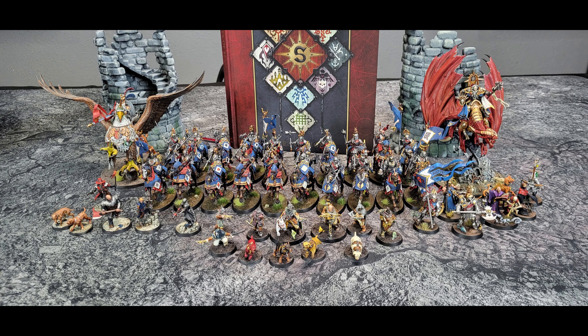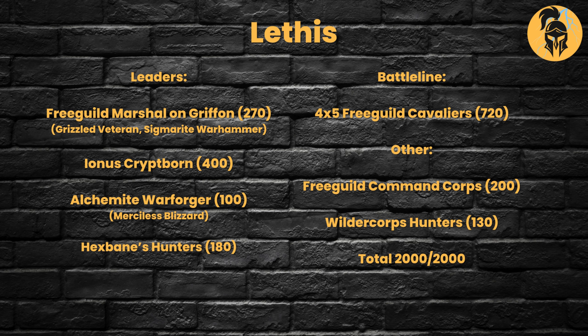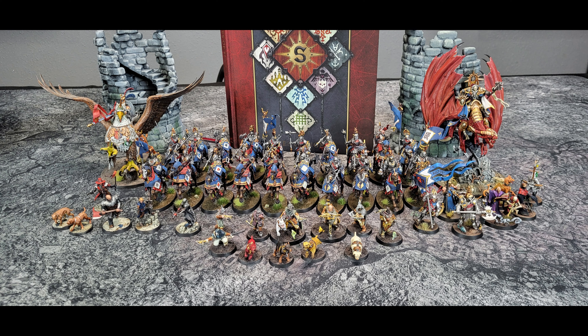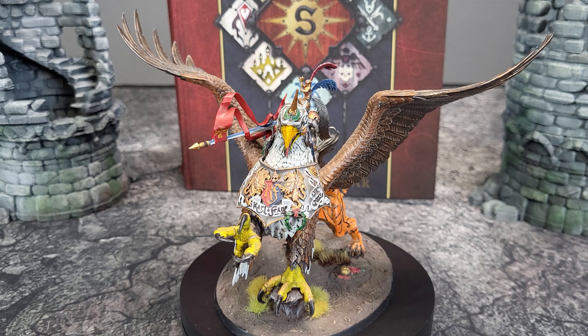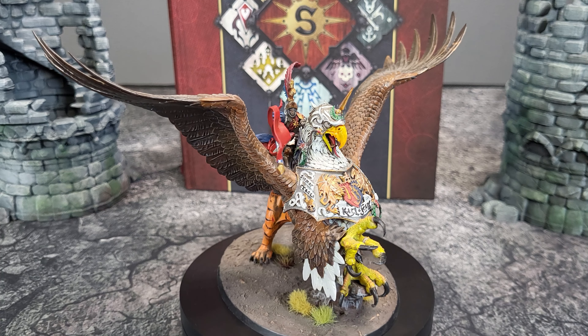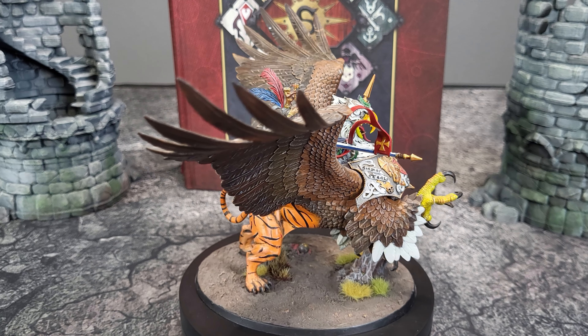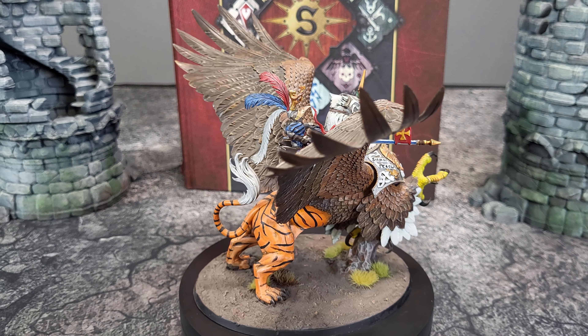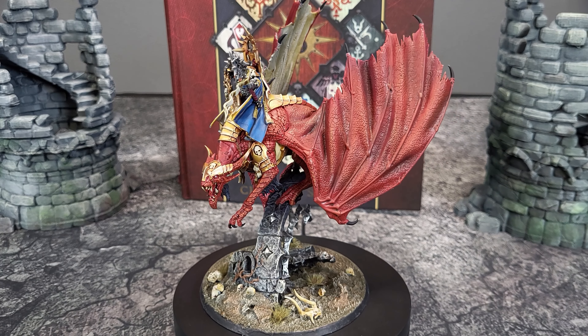Cities of Sigmar are back on the table for the last ride of the Dawnbringer Crusade, and we've decided to bring Lethis today. This turns all of my heroes who aren't wizards into priests, and then they know the prayer that turns off ward saves. The general today is going to be the Free Guild Marshal on Griffin. His command trait is Grizzled Veteran, so you can only wound him on a four-up.